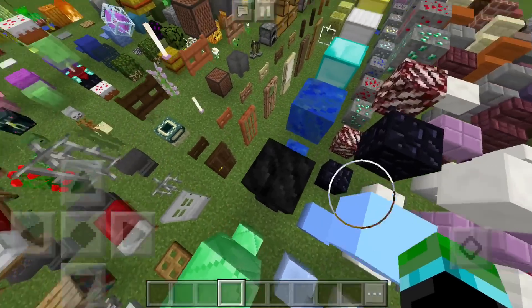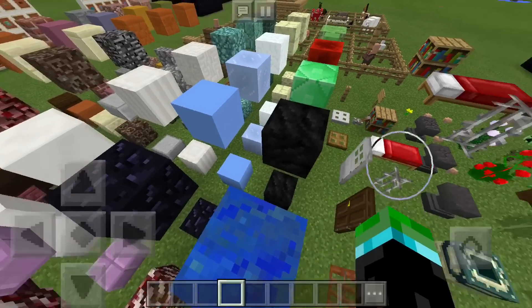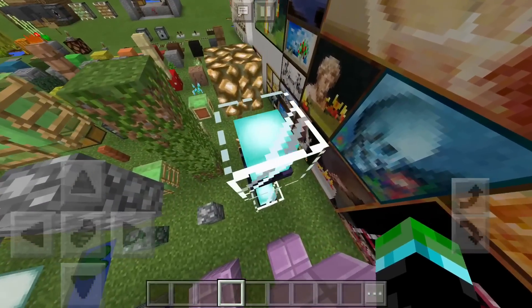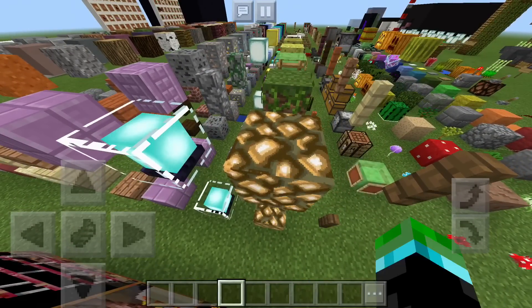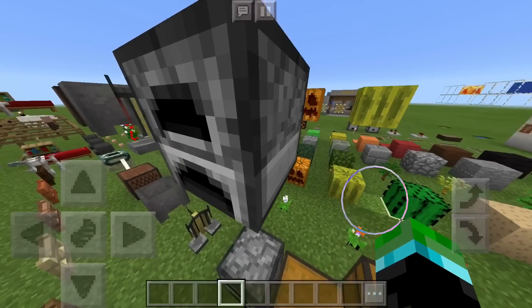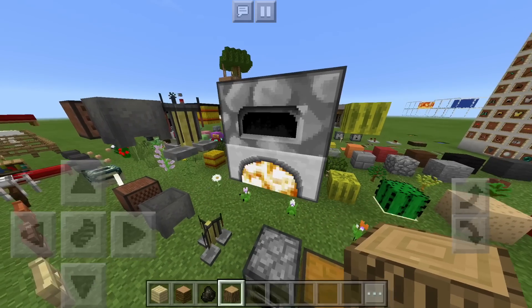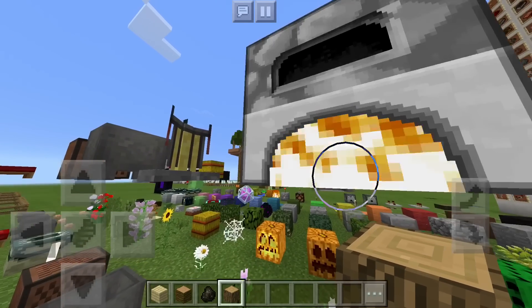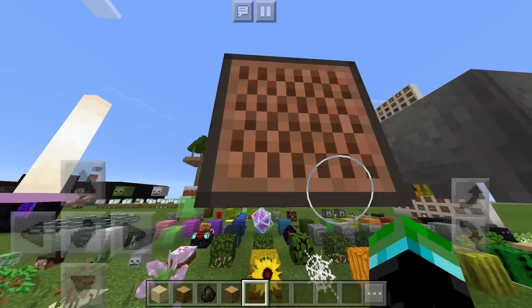Over here you can see all of the different blocks. Some of the blocks actually give a little bit of a shine, a little bit of a glow, a little bit of a pizazz. And then over here we have the beacon, which just like the glass gives a little bit of a shine. And then here we have the glowstone — if you look very closely you can see how it kind of flickers just very slightly. And now this furnace right here actually has a little bit of an animation. If we put something inside when it starts burning up, you can see the fire actually goes. The jukebox actually looks like a real jukebox now.